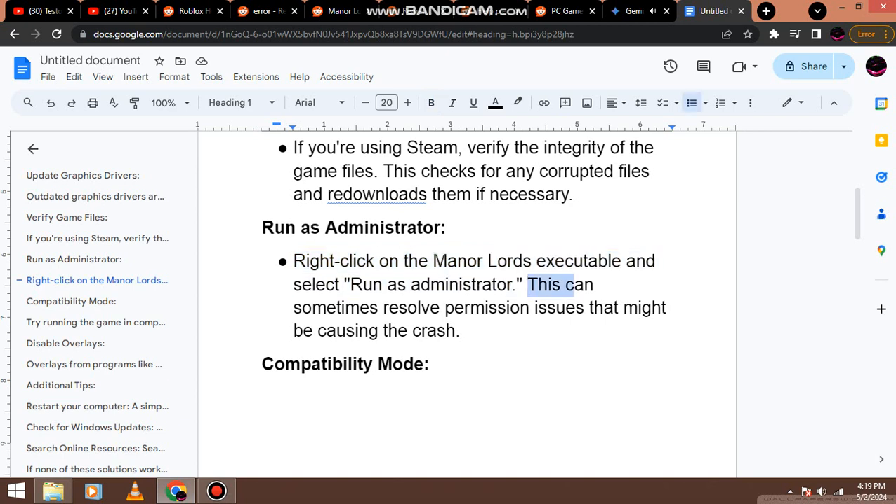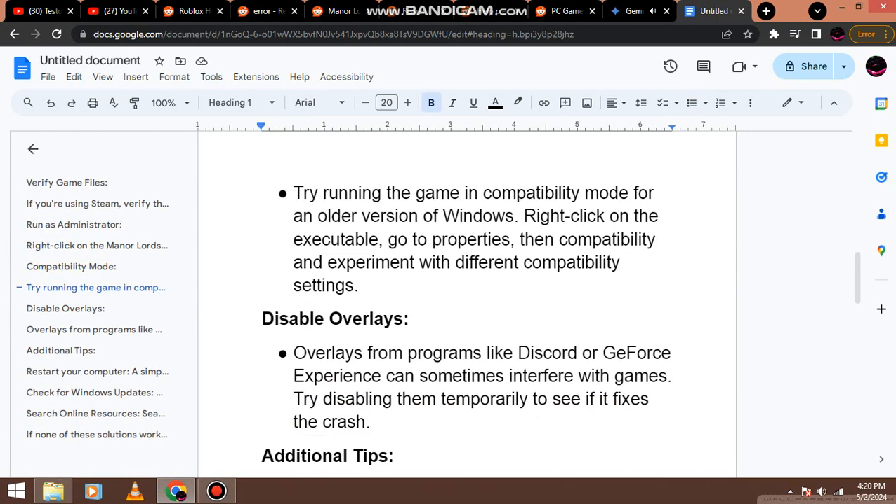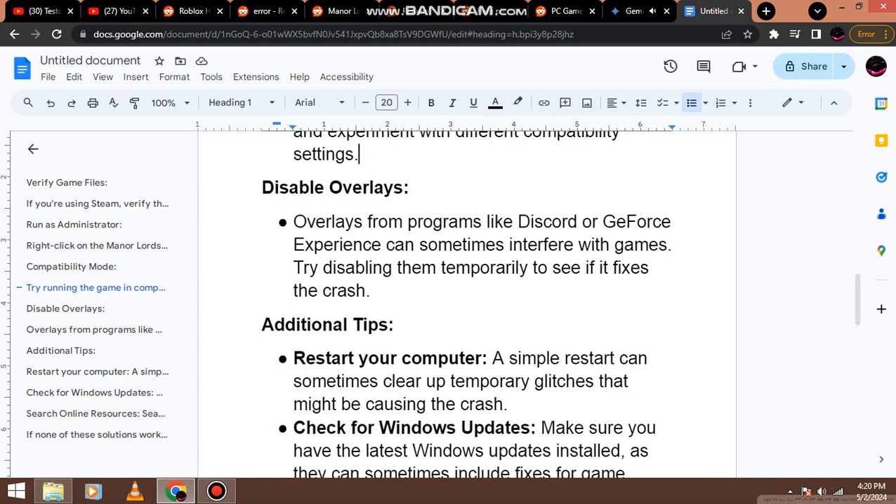Running as administrator can sometimes resolve permission issues that might be causing the crash. Compatibility mode: try running the game in compatibility mode for an older version of Windows. Right-click on the executable, go to Properties, then Compatibility, and experiment with different compatibility settings.